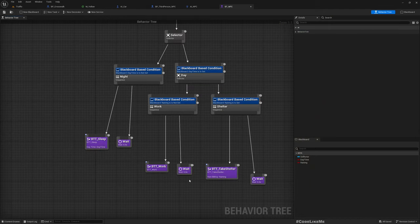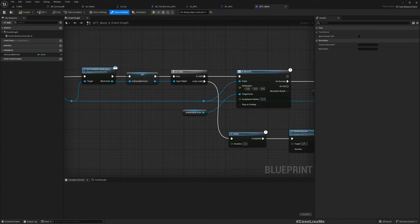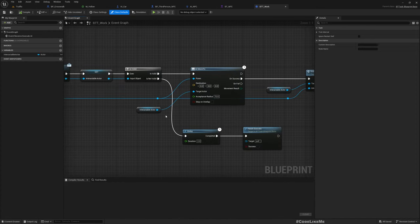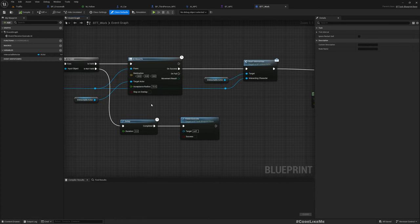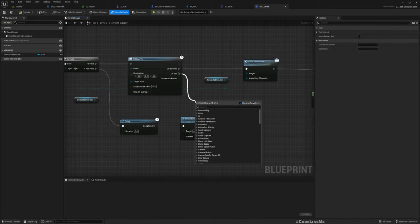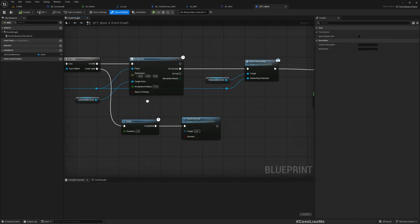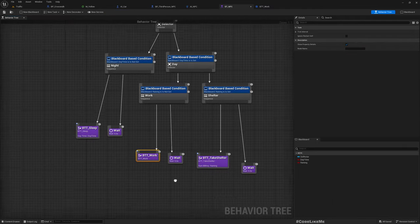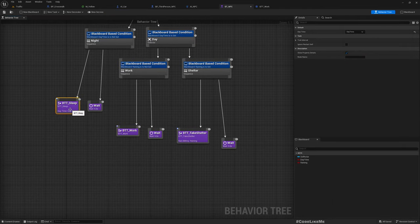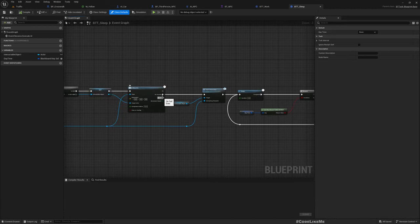The behavior tree has a 'Work' task and a 'Sleep' task. If I stop the pedestrian at the traffic lights it will cause a fail trigger, so we need to wait a little bit and try again — similar to how movement is implemented. On fail, let's add a delay of about three seconds before coming back.